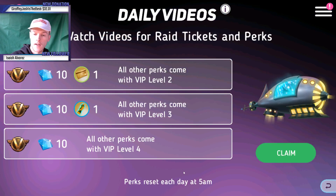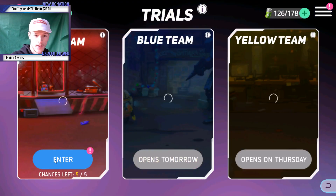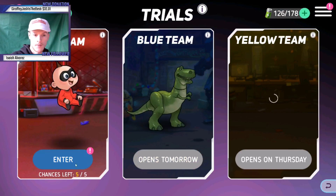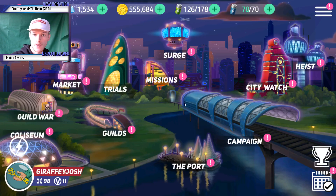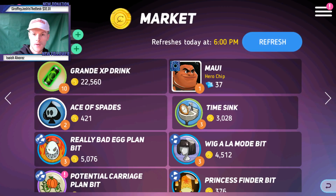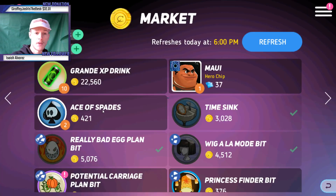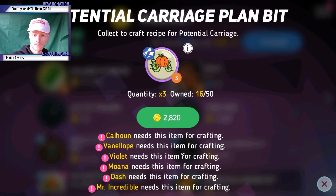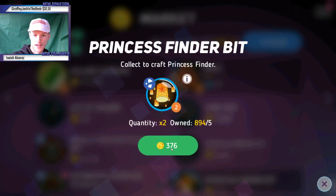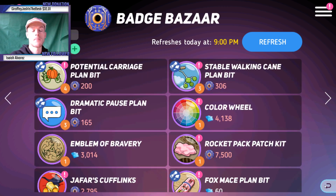I hate that Wreck-It Ralph is a sign-in hero. Let me do my raid first - it's the first time I've jumped on today. So we're looking at the shop, going to the market, sell all that crap. I always recommend buying everything in the markets guys. Then we go into the badge shop.